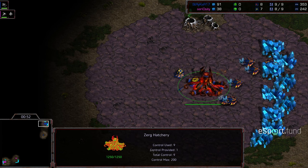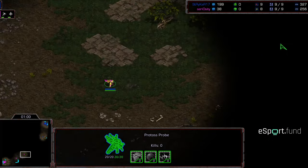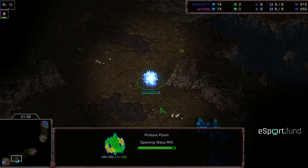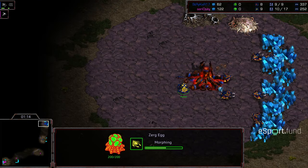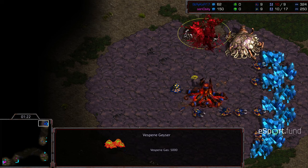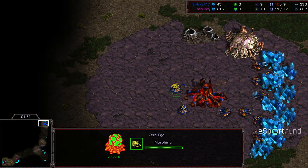I'm feeling for Seriosity — I really want to see him pull something out. We still have not seen him make any attempts at cheese, maybe because this is supposed to be the honorable long-term macro game on Fighting Spirit, which is a huge map. We're seeing a nine-pool this time instead of an over-pool, with Striker going for that drone extractor trick to pull an extra drone for a little bit of additional mining time as that overlord is being produced.